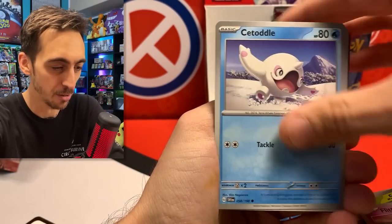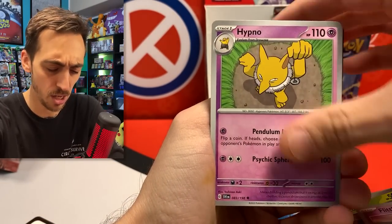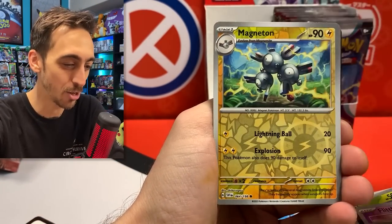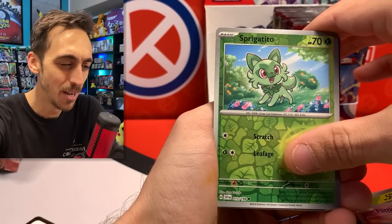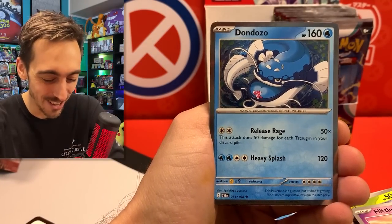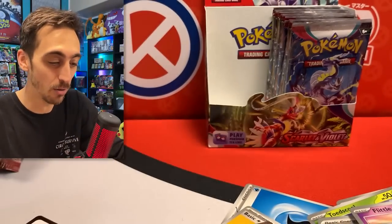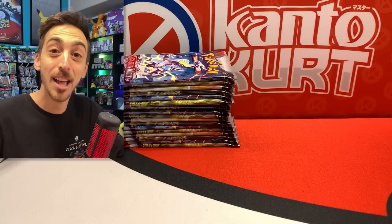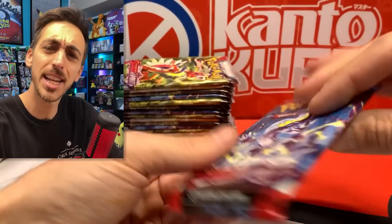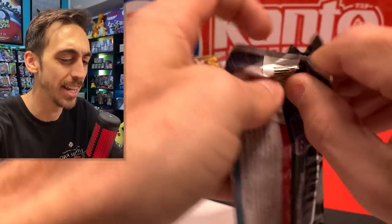I'm really curious to see what the print looks like in Paldea Evolved. Fido and the Reversal Room for the rare — last pack from the left side of the box. I wish they would put the nice little pull tab on these to open them like they do with the Japanese packs, that would make it a little bit easier. We have got the Bombardier — I definitely said that one wrong — Beach Court, Magneton, Spriggatito, and Don Dozo for the holo. That's the whole left side — let's get into this right side.